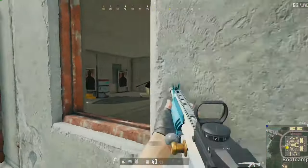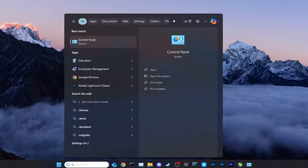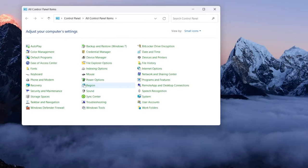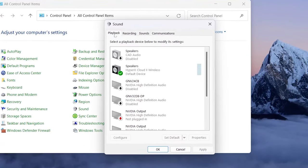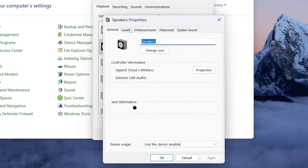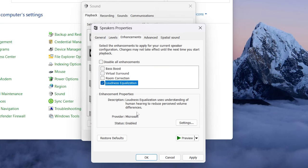You should now have way louder sounds in PUBG. If you don't have the console, go to Search, type Control Panel, and hit Enter. Open the Sound option. On the Playback tab, choose your headset and double-click it or hit the Properties button at the bottom. When the Properties window comes up, hit the Enhancements tab and check the box next to Loudness Equalization. Hit Apply and OK — this should also give you a boost in PUBG sound.